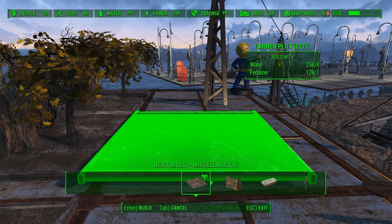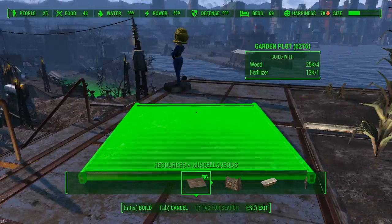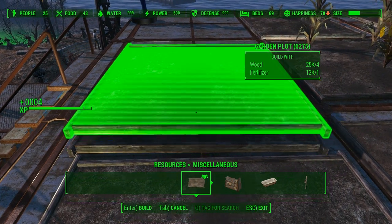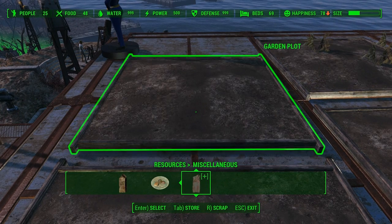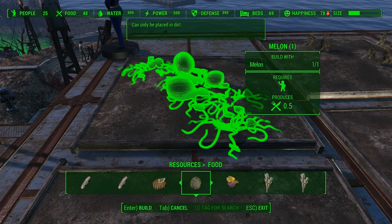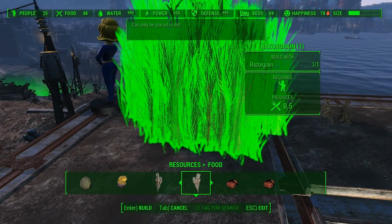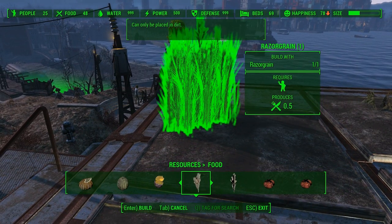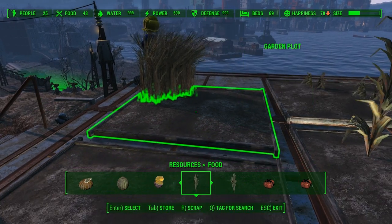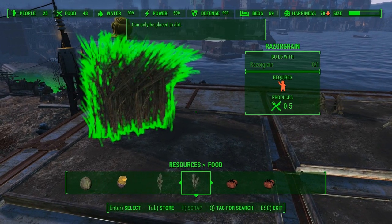Let's get another couple more garden plots here. I'm not going to try to fall off the roof. There we go. Now we're going to plant. We're very low on certain things. Melons, we don't have a lot of. Razorgrain. That's a big Razorgrain. I think the smaller one's better for our purposes. They can't be more. I only can do one of those. That leaves us some room, so that's good.